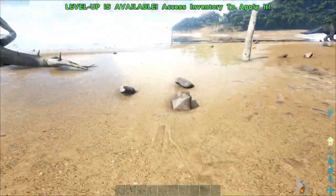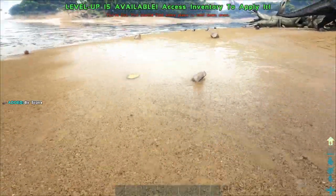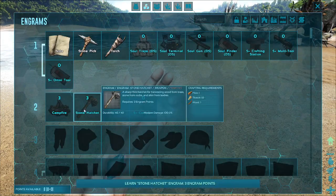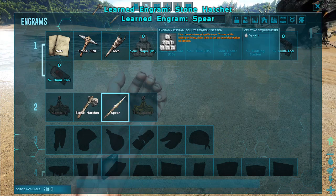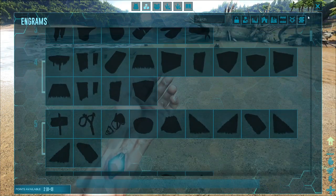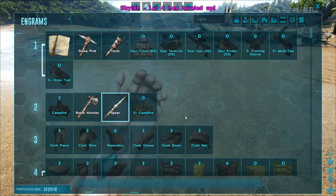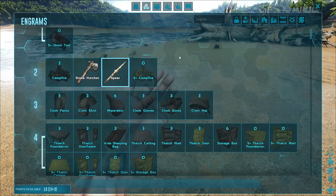Level 44 parasaur — that might be a good tame. Can we learn a club yet? Probably not — first we need to learn a hatchet and a spear. I do have some mods on here: the Soul Trap mod, S+, and Death Inventory Keeper, because I don't like having to go out and find my bags when I die. I'm putting one point into health and one into weight. I do have the rates boosted quite a bit, but I do that just to make it fun.